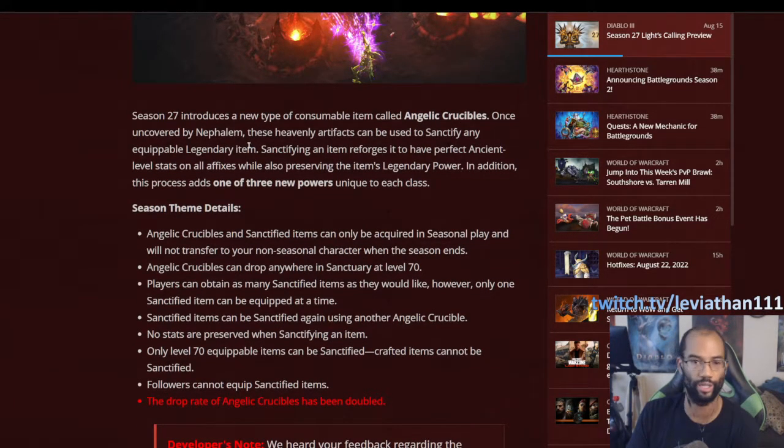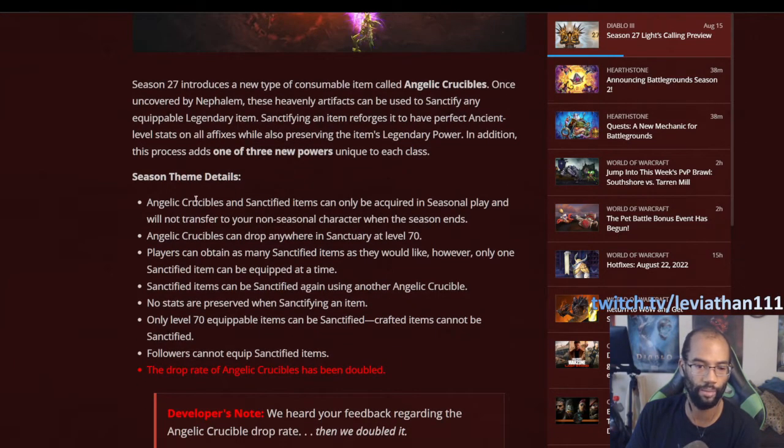It's a new consumable. The word on the street is that they drop about five times as often as Ramalandi's Gifts. So if you can imagine how many Ramalandi's you tend to get in a season, you'll get five times that amount of Angelic Crucibles — you should be seeing these a decent amount. They will start dropping once you're at level 70, so you won't see these while leveling up. Sanctified Items can only be acquired in seasonal play and won't transfer to non-seasonal.